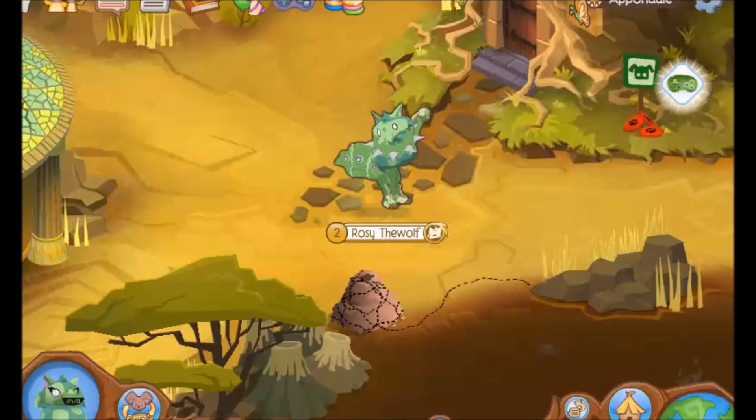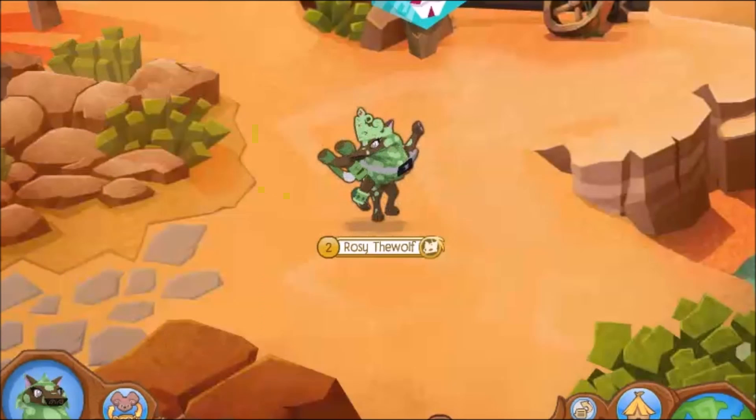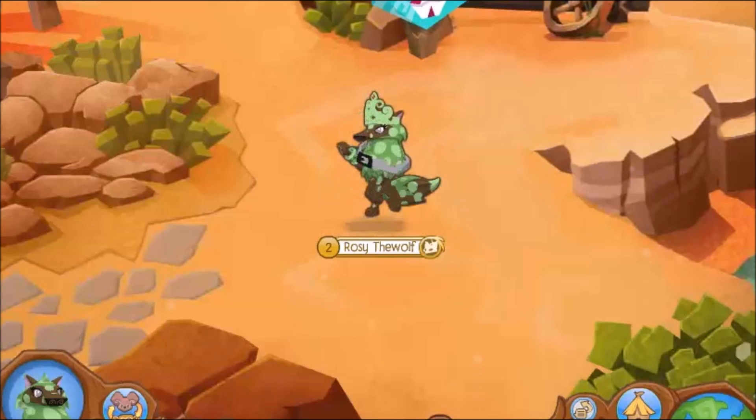For our second green outfit, you'll need a spooky zombie mask, an elf tail, a long spiked collar, and scary bone claws. For our non-member green outfit, you'll need a slingshot, a beautiful tiara, and a lucky bracelet.